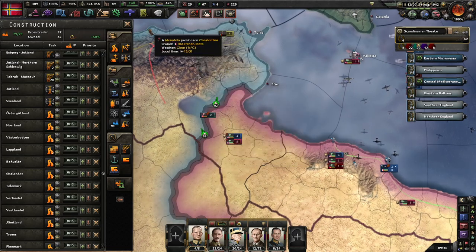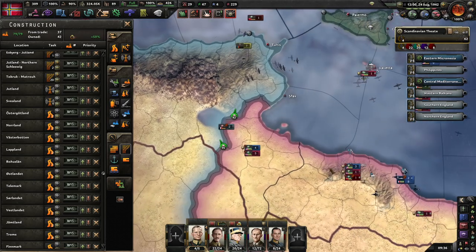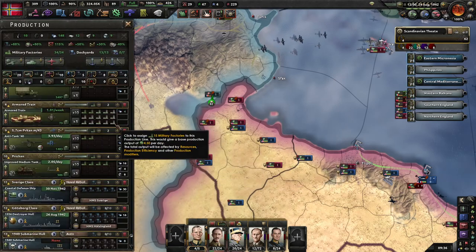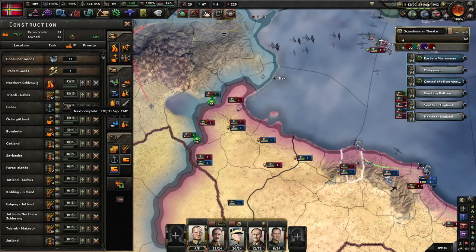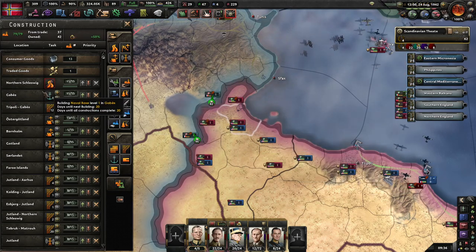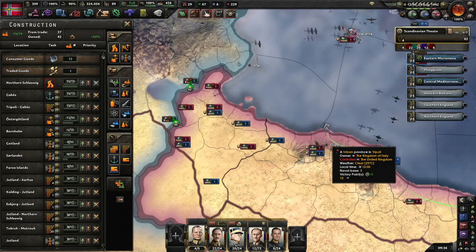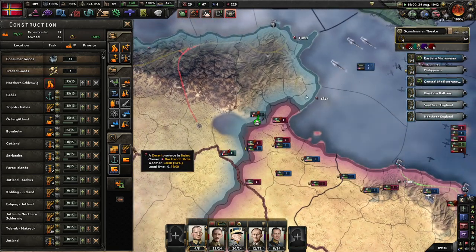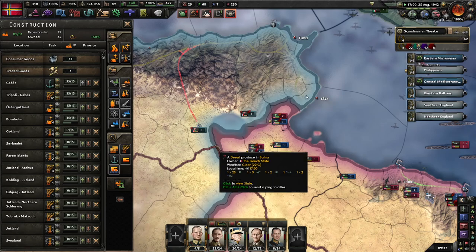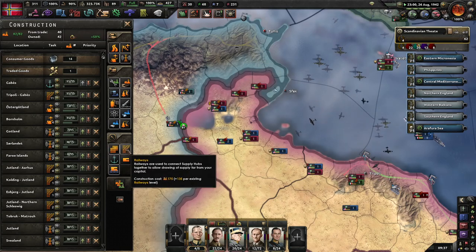It looks like we're starting to push into French North Africa. The Brits and Americans are doing so. I can't really dispatch anyone there, so I'm just going to build up a port here, and then build up a railway from there to Tripoli to get the supplies through. Once that's there it should help keep pushing. Then once these areas are taken, I'll just build up more railways.